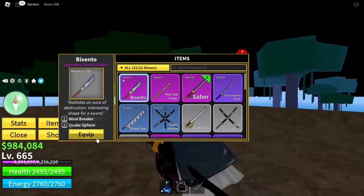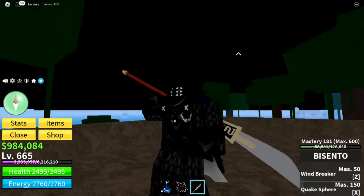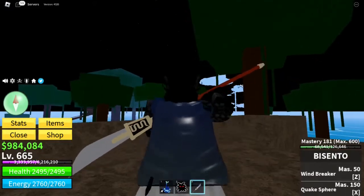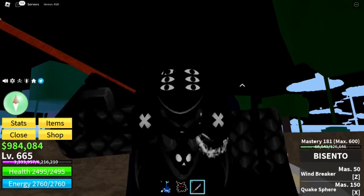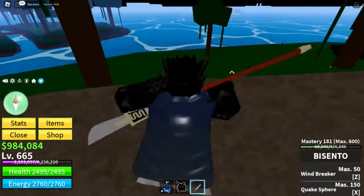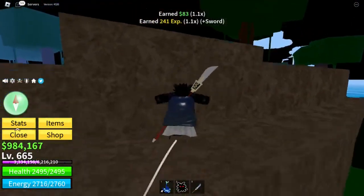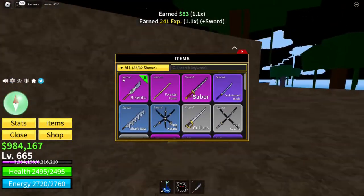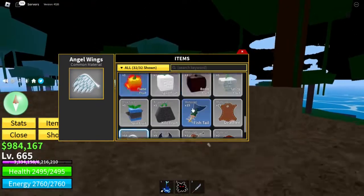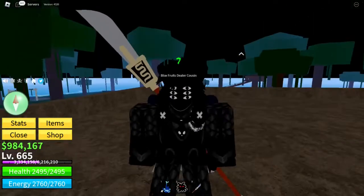There's also the Basento, which costs 1,000,000 at Sky Island. It's really expensive but very worth it — Windbreaker and Quakesphere do absurd amounts of damage. I upgraded it at the Blacksmith, which requires materials that have a chance of dropping from NPCs. Upgrading gives a star that does 25% extra damage, which is really good.